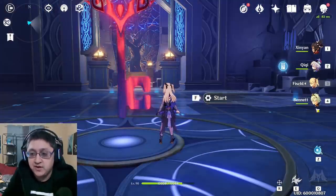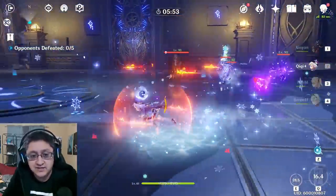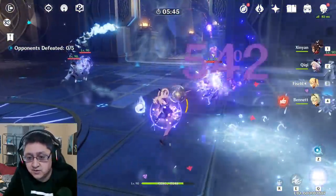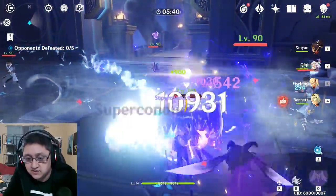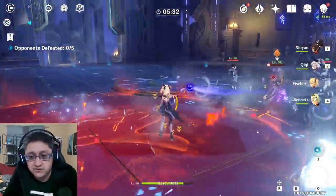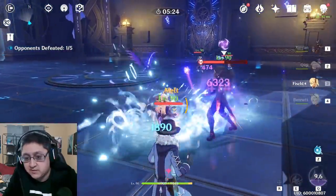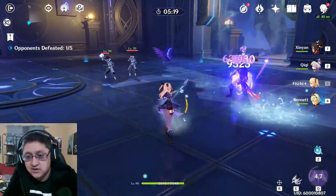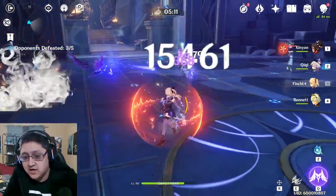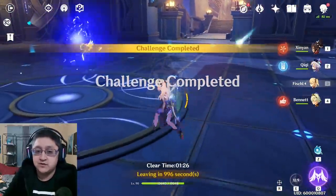This is a Pyro Resonance strategy with Bennett and Xin Yan, and we're going to be using Chi-Chi for Superconduct. You go in with Xin Yan, use Chi-Chi afterward to get ice up on enemies, then Superconduct up and start wailing. It does lots of damage to a single target, but with a character like Fischl you're always trying to hit at distance and have issues because she can only target one target. You can use Chi-Chi to get lots of hits and healing in, but I don't find this to be my favorite strategy.